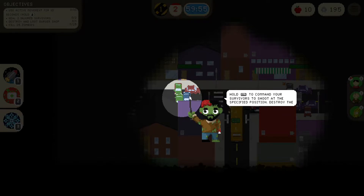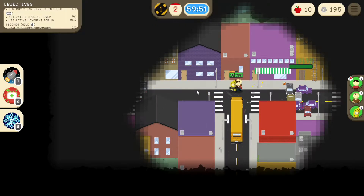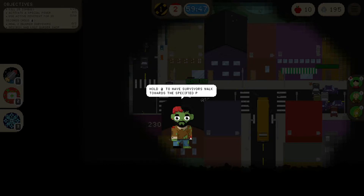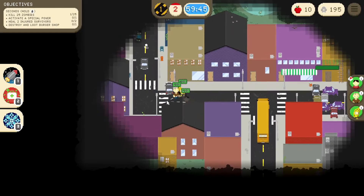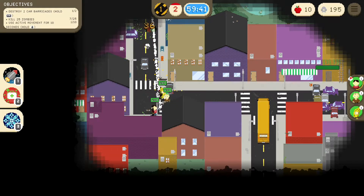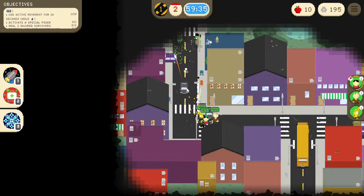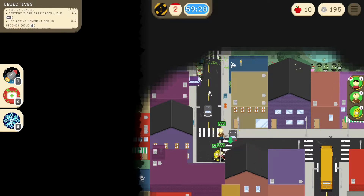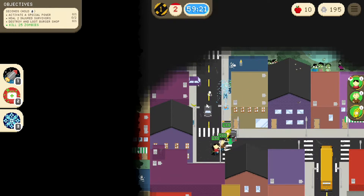Control to command your survivors to shoot at a specified position — destroy the cardboard case. Do I have infinite ammo? Hold left click to have survivors look towards a specified position — use this for more precise control of them. I have infinite ammo.